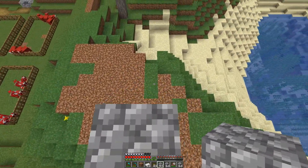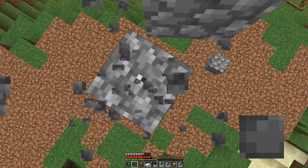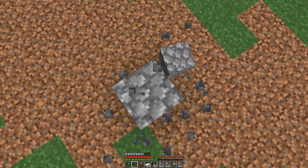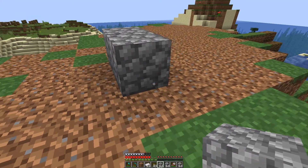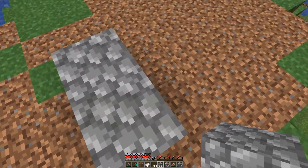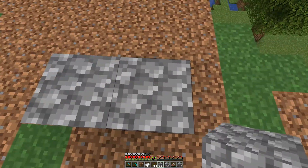I guess this is kind of the centre. So let's say that this is the centre. What we want to do here is build the smelter, but we need to plan out where it's going to go first, because it's going to be part of the base and I want to place it in the right place from the beginning. So we need to make a little outline and then place the smelter into that outline.